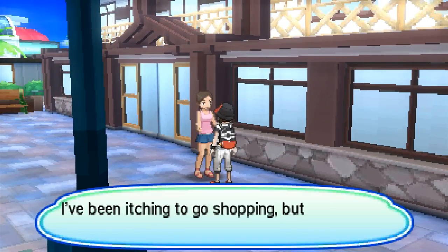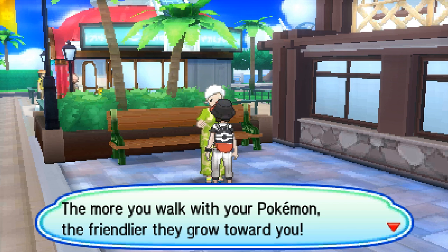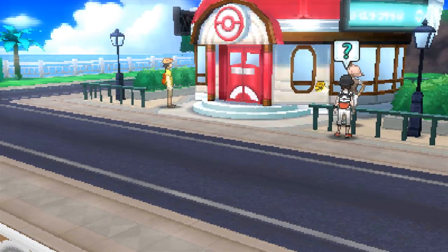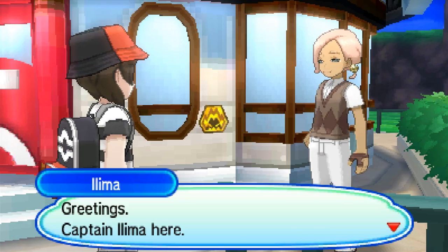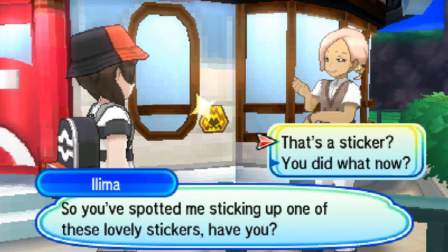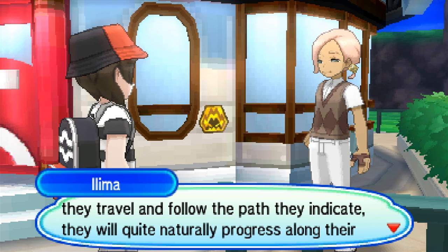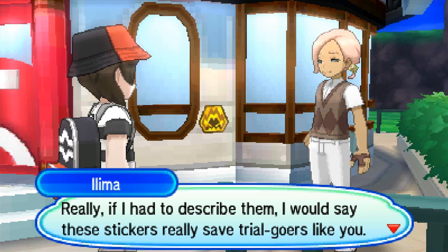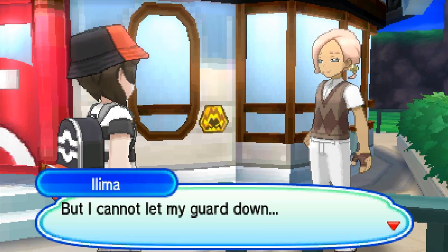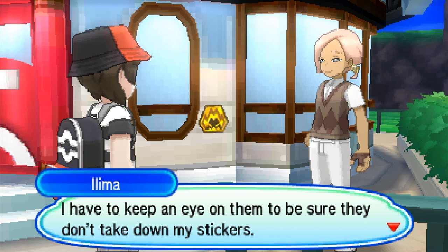Either way, we've got plenty more of the town to explore. The shopping mall is closed for renovation. Captain Illima appears again - he's placing stickers. He explains: 'If young trial-goers collect these stickers as they travel and follow the path they indicate, they will naturally progress along their island challenge. These stickers really stick to the map.' I don't really get it but I pick it up. He mentions Team Skull: 'Those Team Skull thugs have too much time on their hands - they're always trying to get in the way of trainers on their island challenge. I have to keep an eye on them.'